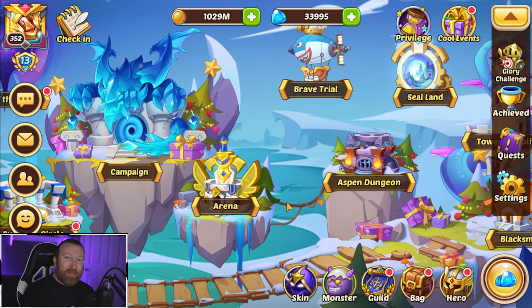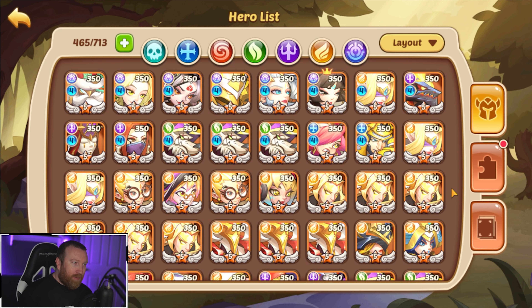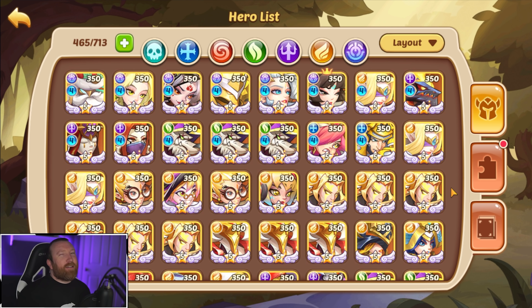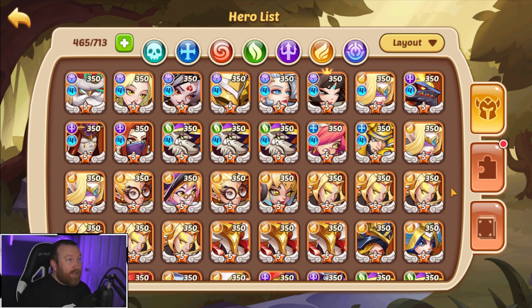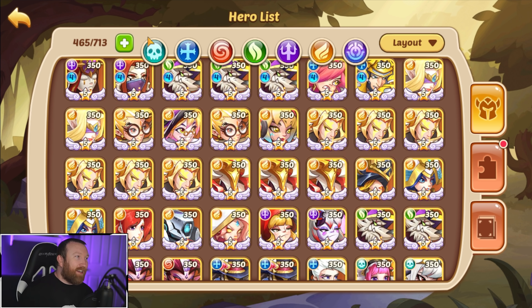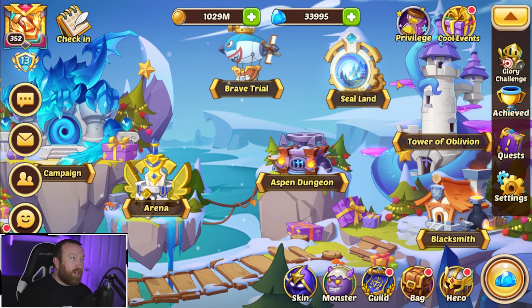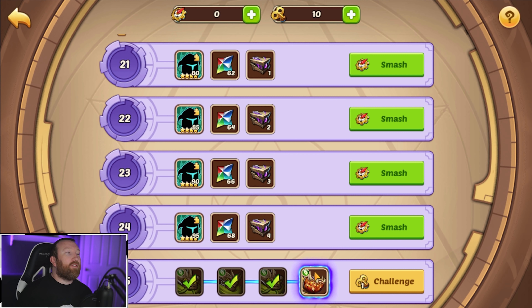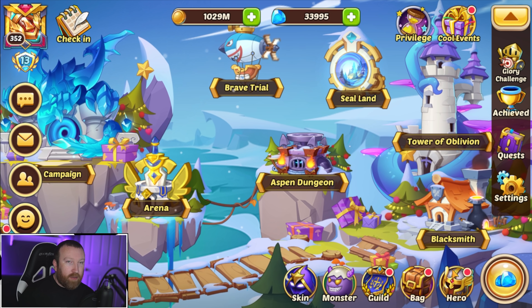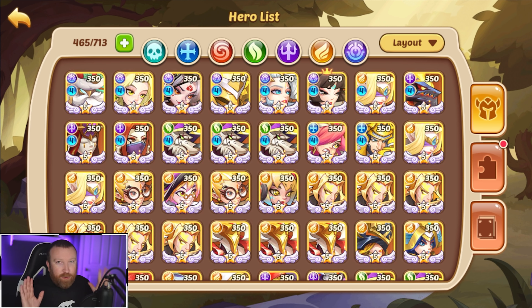What's up guys, Barry Gaming here back with some more Idle Heroes. Today we're on the lights army account. We're probably going to do something I don't particularly want to do but feel like we need to for progress. As you guys know, we are still stuck with one more faction we need to clear, and that is the shadow faction for sealant. Right now we are literally on the very last node but nowhere near close to getting it.